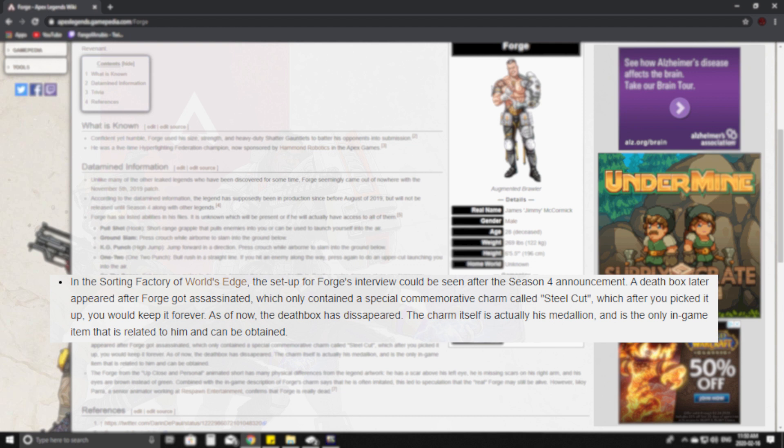A death box later appeared after Forge got assassinated by Revenant, which only contained a special commemorative charm called Steel Cut. After picking it up, you will have it forever. As of now his death box has disappeared, and the charm — which is actually his medallion — is the only in-game item related to him that can be obtained.